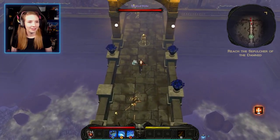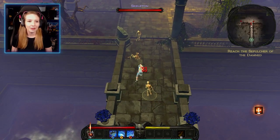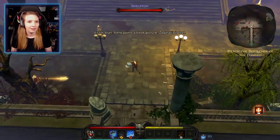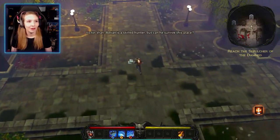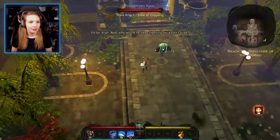Now we've come across skeletons — a new enemy type. Irene paints a bleak picture. Zagoravia is lost. Luckily they're no match for the hammer. Victor wonders if Irene can survive this place and why she keeps fighting for a lost cause.